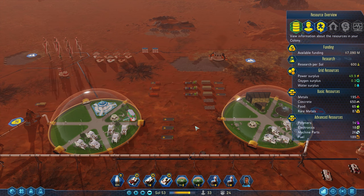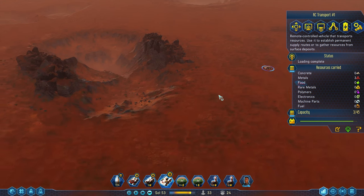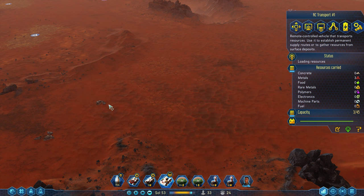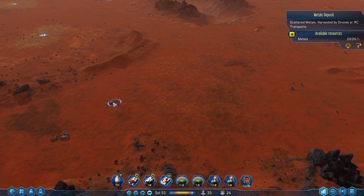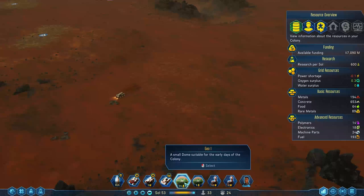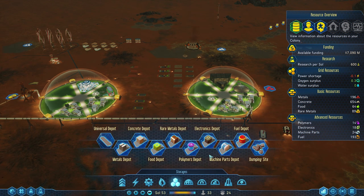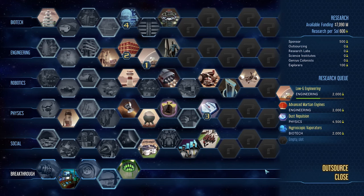I guess that's a good problem to have. Nice deposits over here. So we can now build — nope, can't build it yet. We almost can, right? Yep, we're very close.